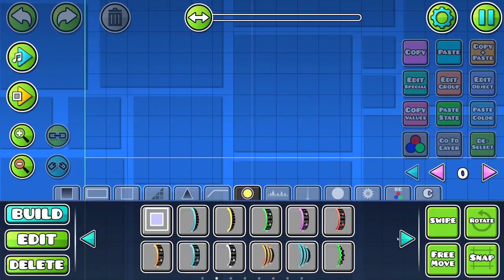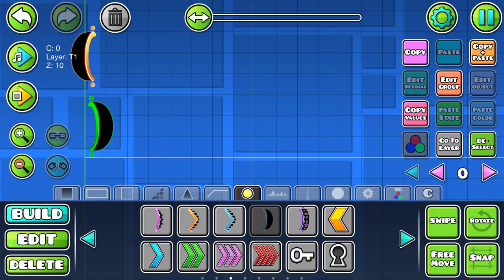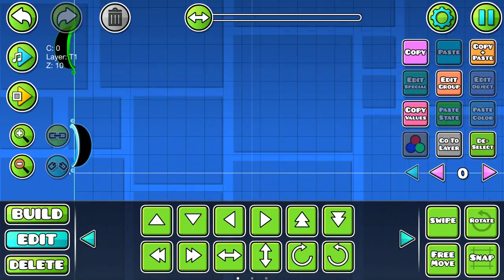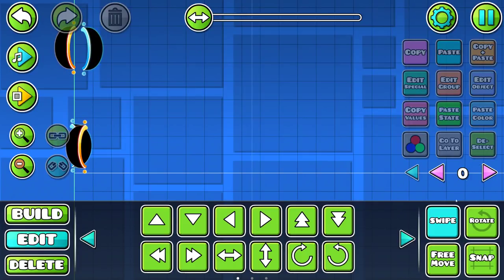We'll start by setting up the teleport portals. We'll place them right at the beginning of the level and fine-tune them a little. Sorry if I'm a little slow with the editor since I make on mobile so I don't really know all the shortcuts. It's good to bring them as close as possible, but if you bring them too close, you'll instantly teleport before you can actually pick anything up. So I'm going to move it over just a little to be safe.